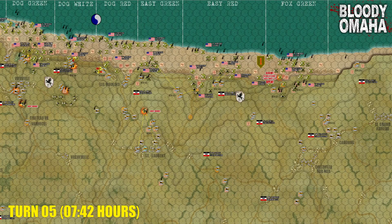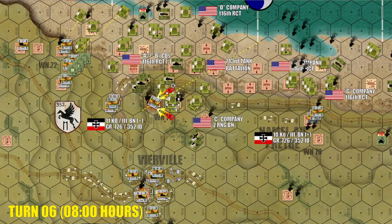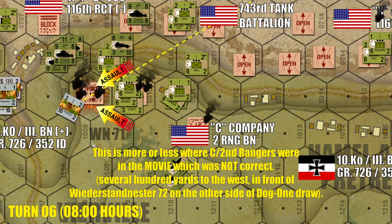Turn five bleeds into turn six — we are now an hour and a half in, and some cracks are finally beginning to develop, especially over here to the west. Near the Vierville draw, we are seeing another Saving Private Ryan type assault. This is the actual moment from the movie, with ranger platoons of Charlie Company, 2nd Ranger Battalion, along with elements of Able and Baker Company's 116th Regimental Combat Team, launching their final assault onto Widerstandsnester 71. Here's where Doyle is warming up his flamethrower. This last platoon of German pioneers is only pinned down — they haven't been eliminated yet, and the battle is ongoing. The rangers don't actually crack that position on their first assault.